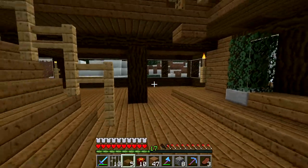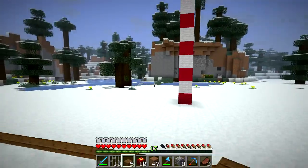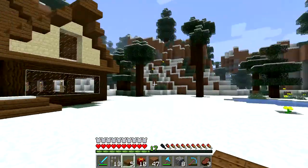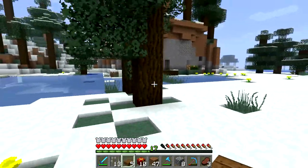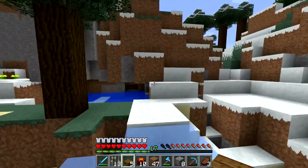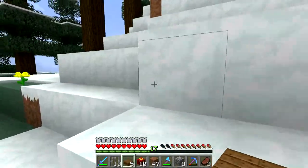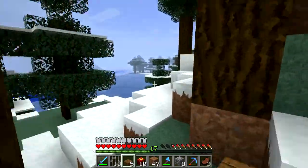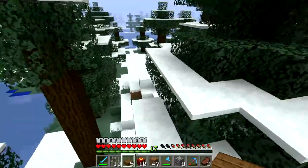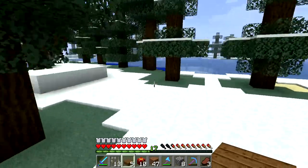Right now I need to go over to the castle and start getting some resources together to build the new mob spawner. I'll meet you either at the castle or at the spawner. It's just going to be a basic one — probably with water in it — and I'm going to let them all drop to their death, because all I'm after is the drops, not XP or any special drops.